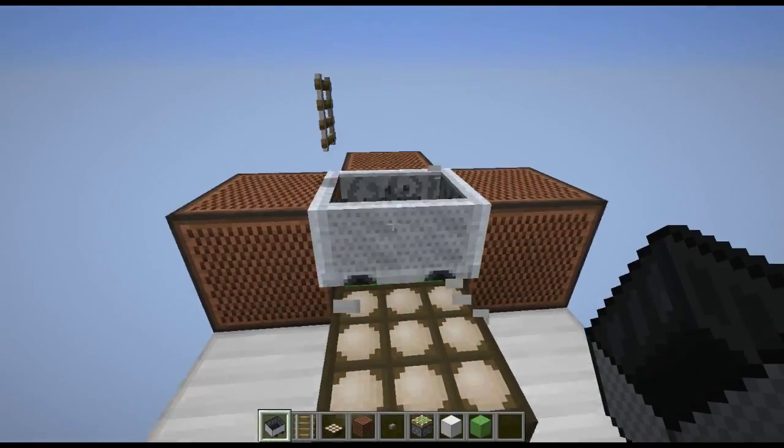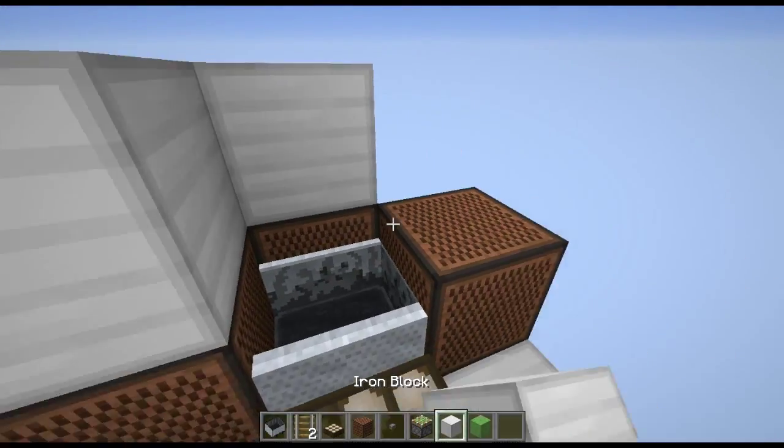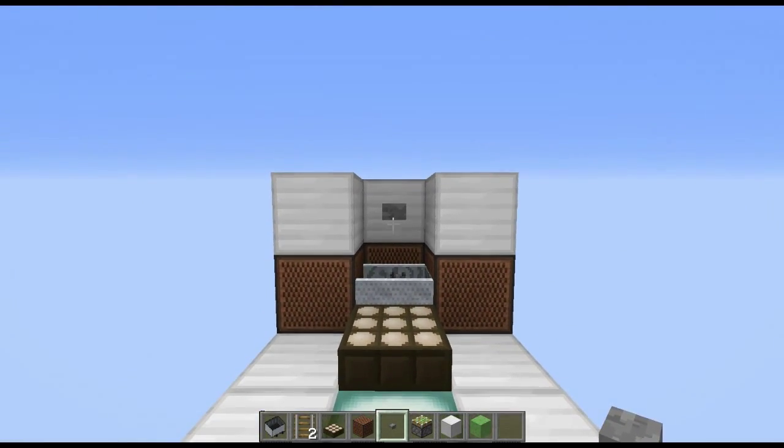Then what you're going to do is place any block with a rail on top and a minecart. Break the block so the minecart falls in like that. Then place blocks like this and a button like that. And that is your first part done.